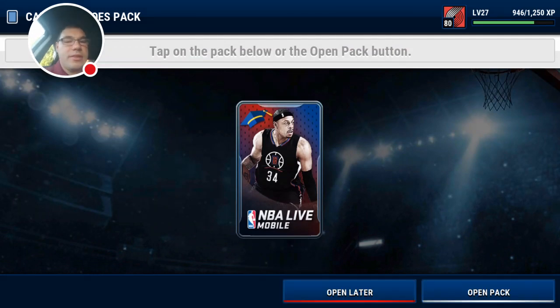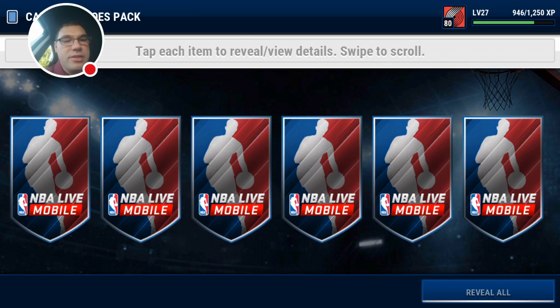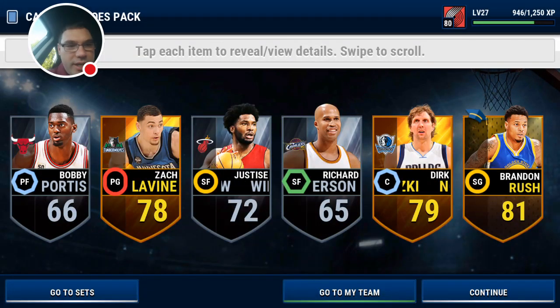We got 10 Campus Hero packs and two toppers with a guaranteed Campus Hero player, so let's get right to it. Zach Lavine, Brandon Rush Campus Hero, 81 overall. Let me look at his stats — I have not seen this card. 87 speed, 87 dribbling, 78 three-pointer, 83 shooting. Wow, good mid-range shooter — that's pretty solid, might give him a run on our small ball team.